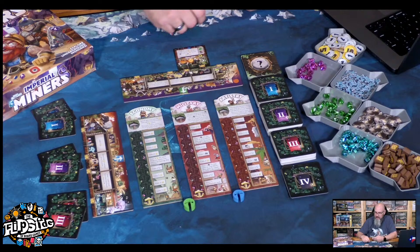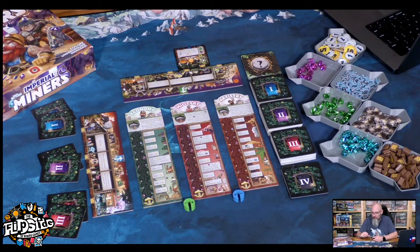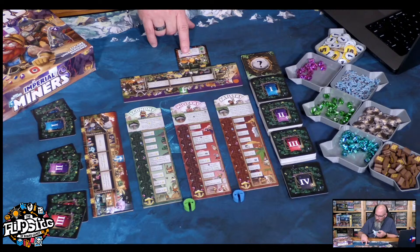Some cards will have costs on them, and you have to pay those in gold. All of your level 1s are free, and level 4s are also free. It just depends on how good the special ability on the card is and how much it will cost. I've placed a level 1 down here — this is a harp thief. It says: gain 1 gold, or I can spend 3 gold to discard a collapse from any card in my mine. And I can spend 1 less gold for that ability for every Scottish card I have in my mine.